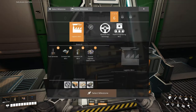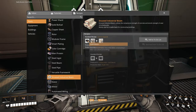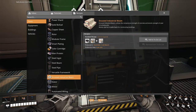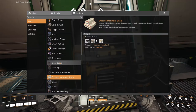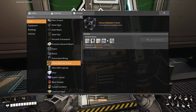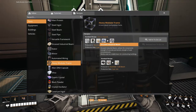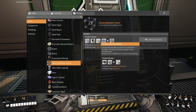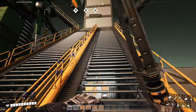But I need the encased industrial beam and the heavy modular frame. In order to do that, I'm just going to open the codex. That takes steel beam and concrete, which is easy enough — I already have several of these machines going. Where is the heavy modular frame? Here it is. Encased industrial beam is the one thing I'm missing.